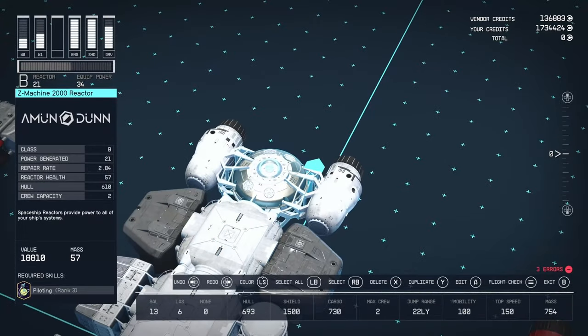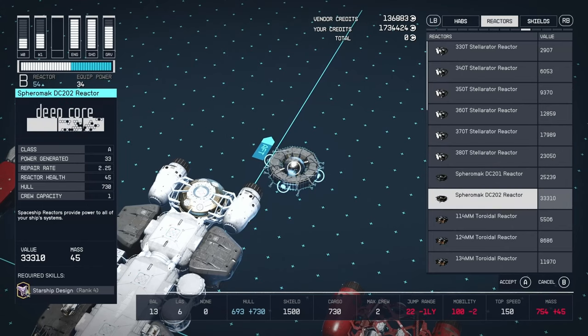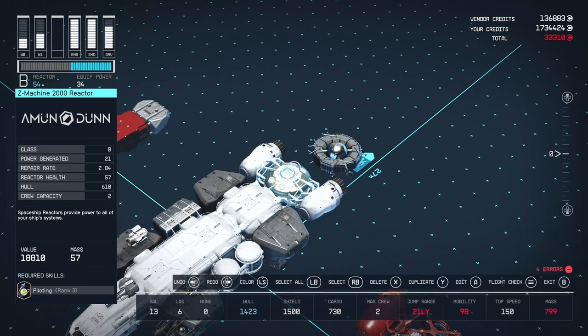At the back we have the Amandone Z Machine 2000 Reactor — 21 power, B class. Get that out immediately. I would easily strap in this better reactor here at 33 power — that's an extra 12 power, which should be more than enough to run the shield generator and some of the weapons.